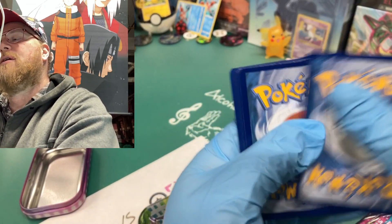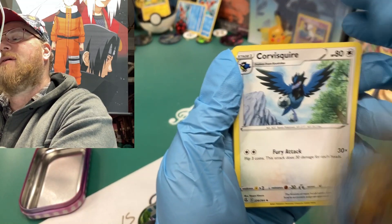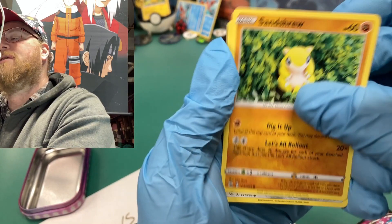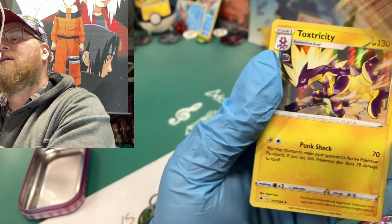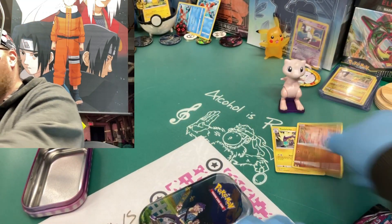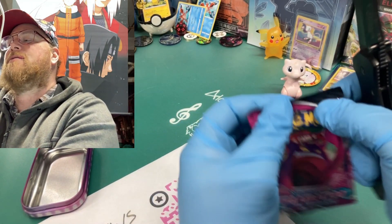We're gonna start with this Fusion Strike. Let's see — first pack magic! This bad boy with Goss, Floorb, Mudkit, okay, Quofant, Impidimp, Mankey, and okay — a Toxtricity! It's a holo! That's points right there, that's points.